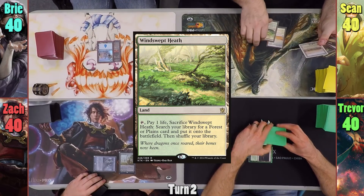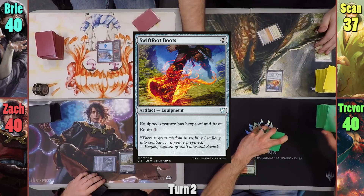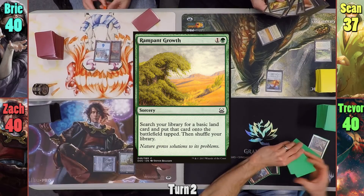Sean plays a Windswept Heath, cracking it and taking 3, to go find Temple Garden. He casts Swiftfoot Boots and passes while he searches. Trevor plays a Mountain and casts Rampant Growth to find a Basic.